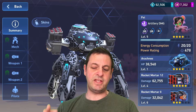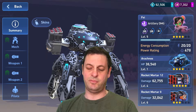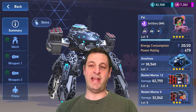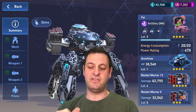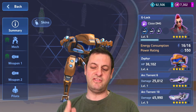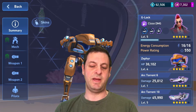Then we've got the Arachnose — I'm limited to the high levels that I've got of the mech. The Arachnose has got a Mortar 12 which is ever upgrading, getting more and more powerful, and a Mortar 8 which is about half the damage. We've got Faye on there with some reasonably upgraded implants — still a work in progress. Then we've got the Zephyr with the Arcturrent 6 and Arcturrent 10. I want to upgrade it to have two Arcturrents 10 to make it that much better.